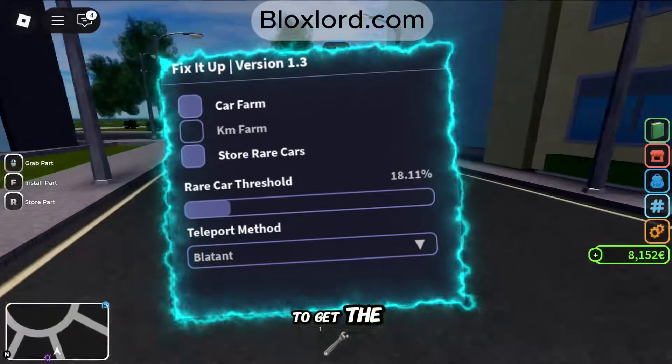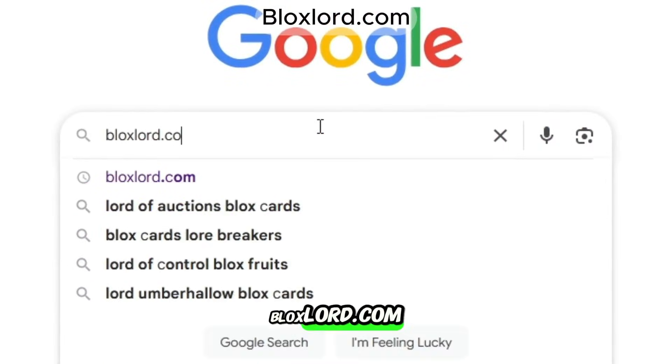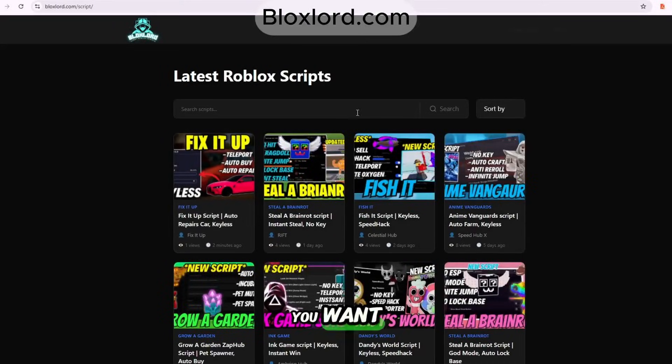First, let me show you how to get this script. Open any browser and search for Bloxlord.com, click on the first link, and when the website loads, you can search for any script you want.